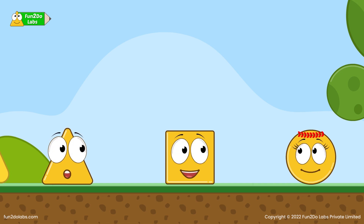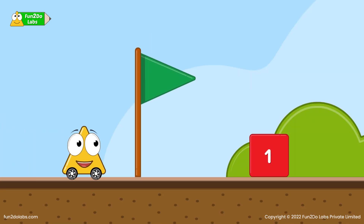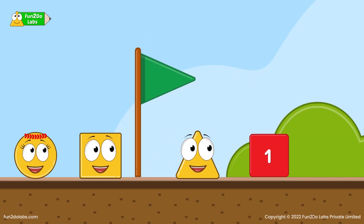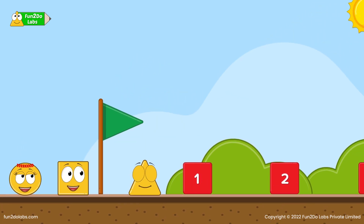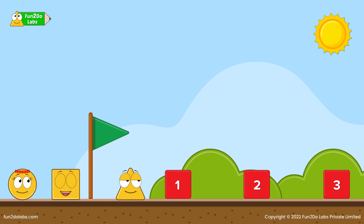'So easy!' 'It is not as easy as it looks. Come, I will show you.' Treeho and Squaro take Sira to the practice track. They ask her to observe the track carefully. 'Oh no! The track is very long and there are so many hurdles. How will you cross these many hurdles?'